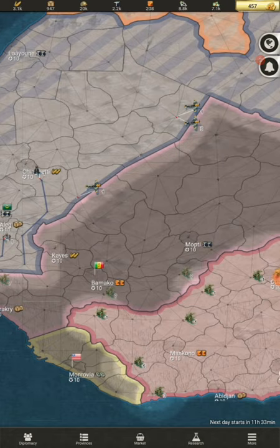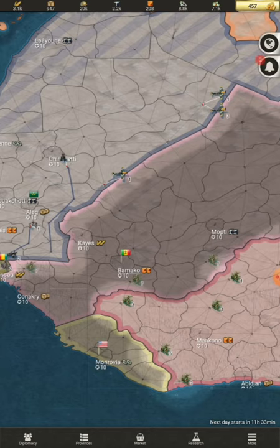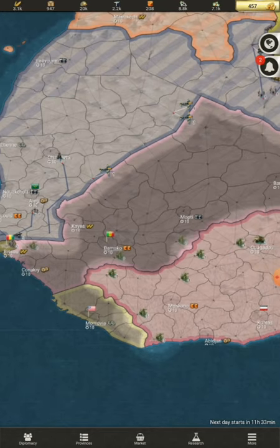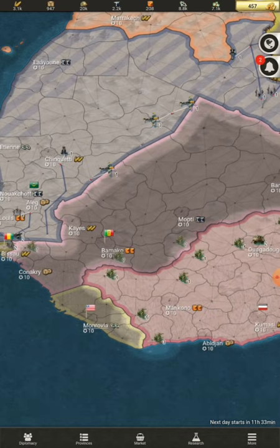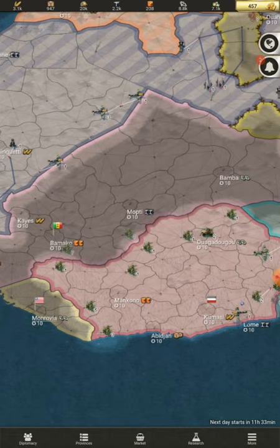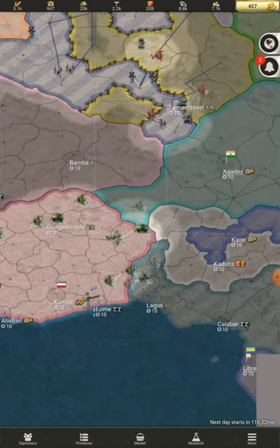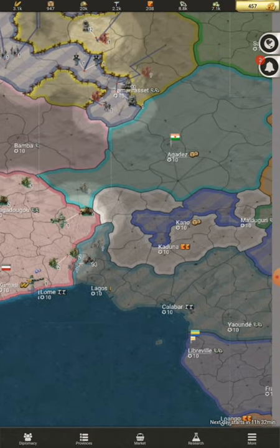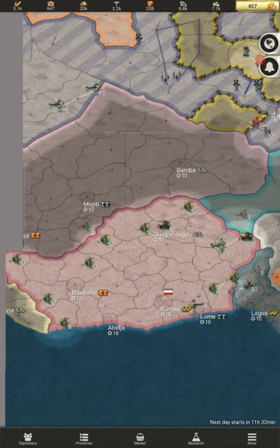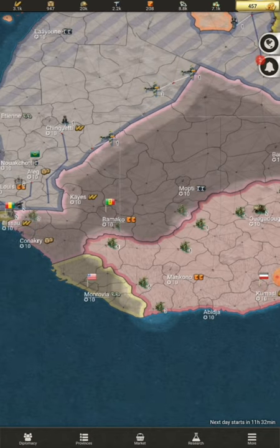French Sudan has gone inactive, and me taking his land would essentially increase my nation's size by around 60 to 70 percent. Upper Volta is also doing nothing, so he's probably going inactive at day change too.